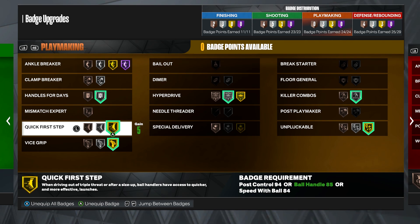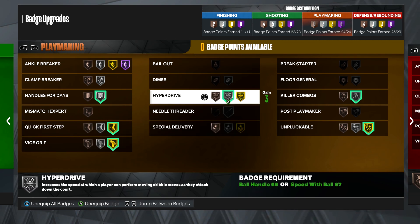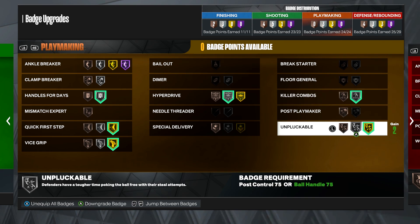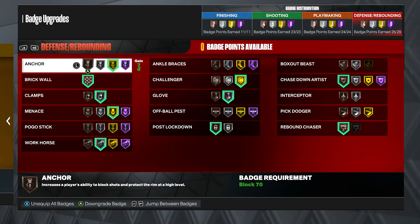For playmaking badges: Handles for Days on Gold, Quick First Step on Gold, Vice Grip on Gold, Hyperdrive on Silver, Killer Combo on Silver — so you get stuns — and Unpluckable on Gold.